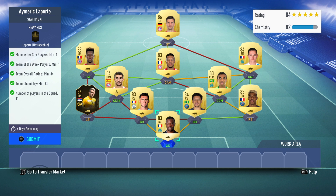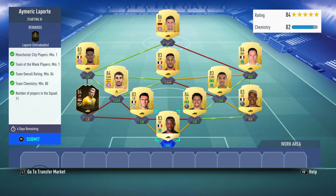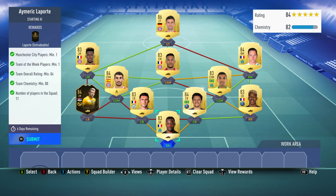This is the squad that I'm going to go ahead and use. You do need one Man City player at a minimum, and you need a Team of the Week player as well. You also got to get up to an 84 overall rated squad with a minimum of 80 chem. So it's not too difficult in terms of actually building a squad. It's just picking the right players and only doing it if you really think he's worth it.